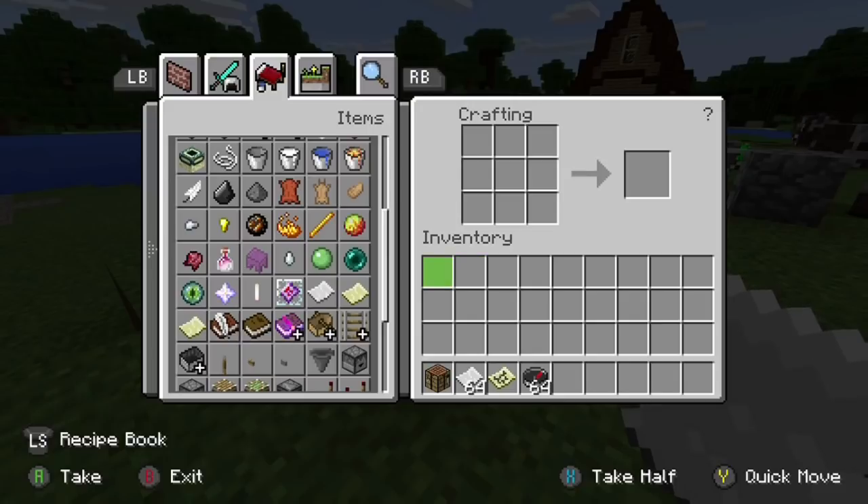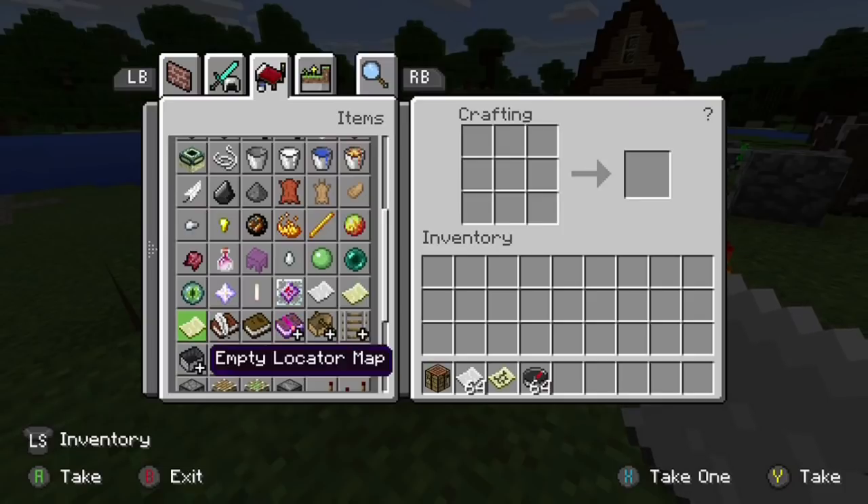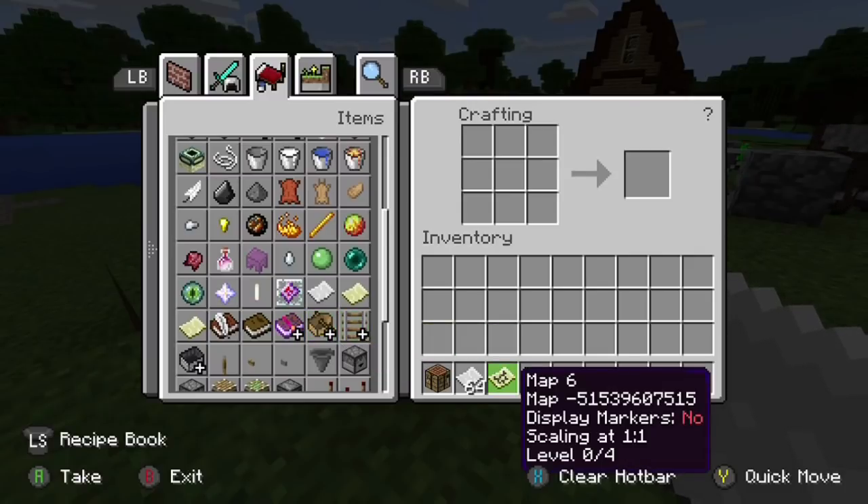Here in the crafting table we have ourselves an empty map and an empty locator map. The empty locator map is going to be the one with the direction indicator. The empty map is just going to be what I have here, which you saw. One thing I noticed was this — it says 'display markers: no,' which means it's not a locator map, and it's scaling at 1:1, level 0 of 4. I wasn't quite sure what that meant until I started playing around with it.